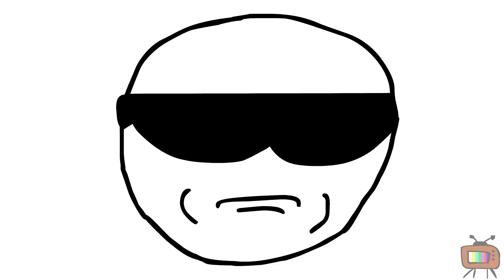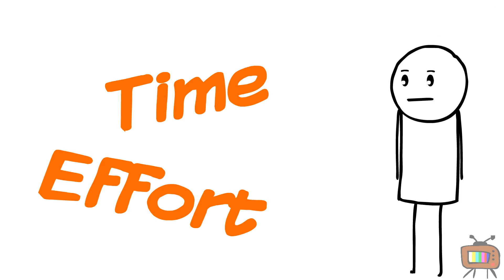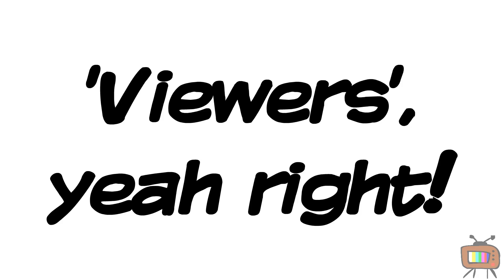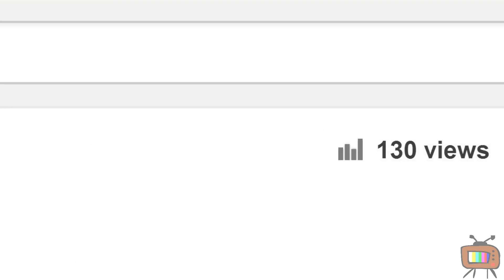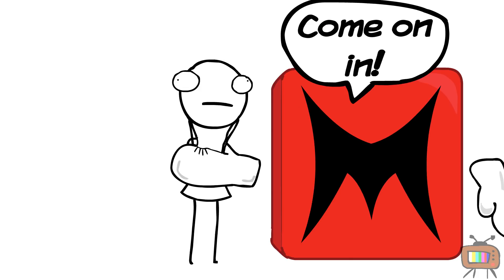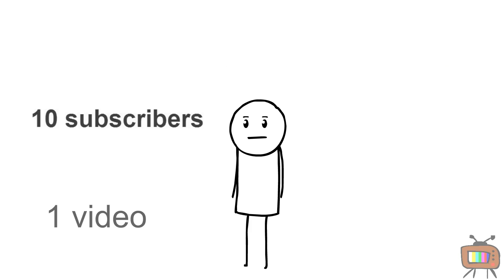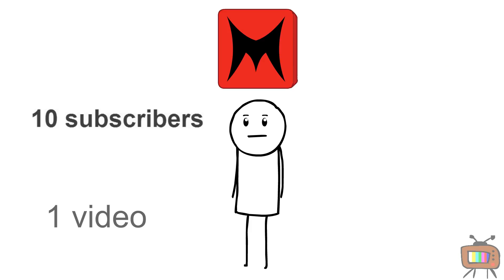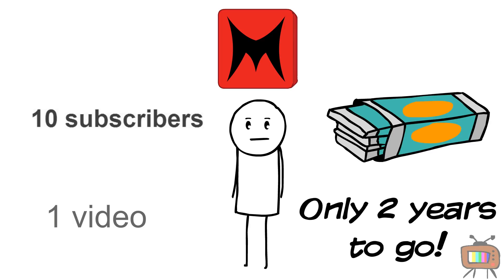And to do that, you need to partner with a gaming network. This means putting time and effort into your channel and videos to ensure that the viewers get the most enjoyable experience possible while watching them, so that they will want more. This way, you can get all ten subscribers you need to join Machinima. So you've got your channel with one video, ten subscribers, you're partnered with Machinima, and you're making enough money to afford a pack of gum in two years. You've got things made.